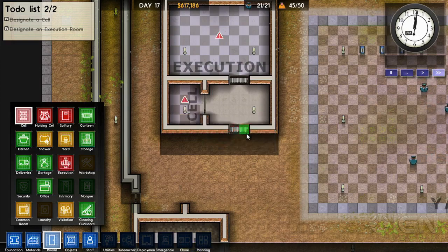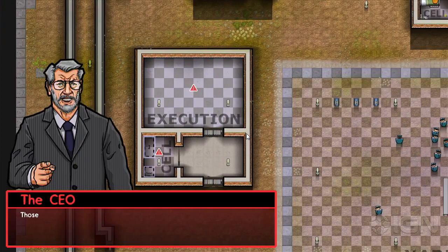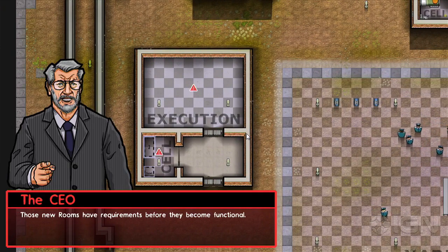So we're walking through the tutorial. If you want to know what kind of game Prison Architect is, the tutorial of the game is building an execution chamber. That's what I like to hear. Their trailer is really funny too, if you go hit it up.